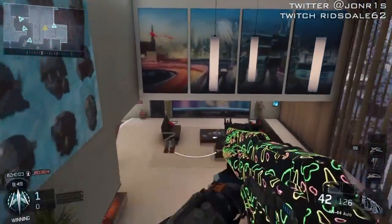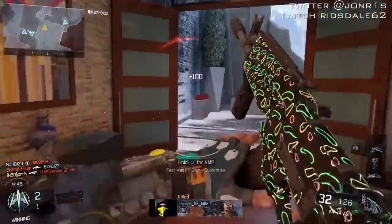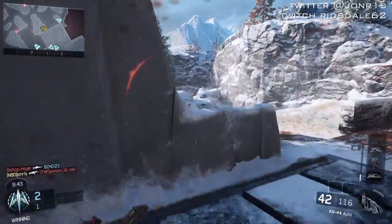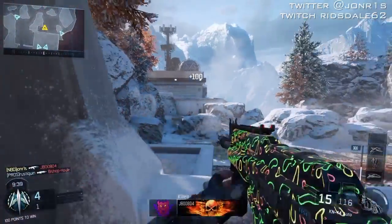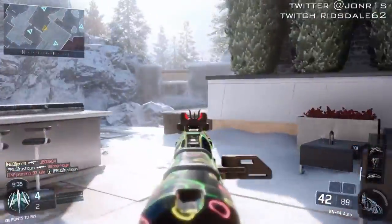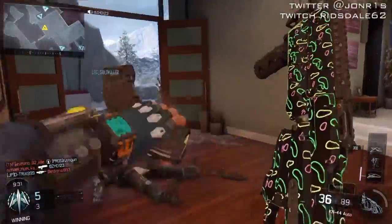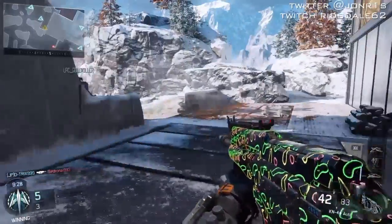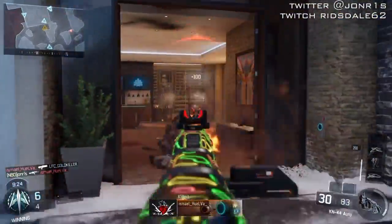Now the only difference I've got on my class is the fact I've got Awareness, Fast Hands, and Ghost. Those are the only differences. And I'm using the same attachments he was using, which was Quick Draw, Grip, Rapid Fire, and Extended Mag. And it does make it a beast class — it is a beast gun, making it really, really fun and enjoyable to use.